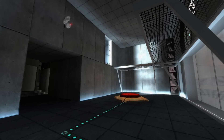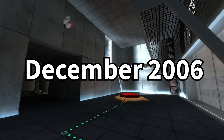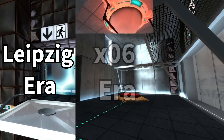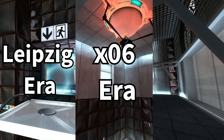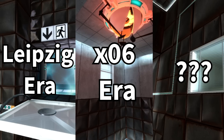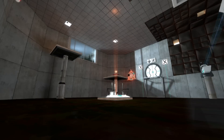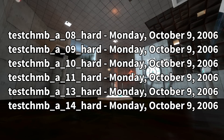For today, we'll be looking at how the advanced chambers stood as of December 2006, which is what most beta Portal maps that leaked are based on. Just because the maps all come from December 2006, however, doesn't mean they came from that era of development. A majority of the advanced chambers come from the Leipzig era, one of them comes from the X06 era, and as for the final two, Wolf Clark was unable to determine — shoutouts to him for his Portal 1 era knowledge. These maps all have the exact same build date of October 9th, 2006, making it even more difficult to judge what era of development they're all from, though it does indicate they seem to have been worked on relatively at the same time.